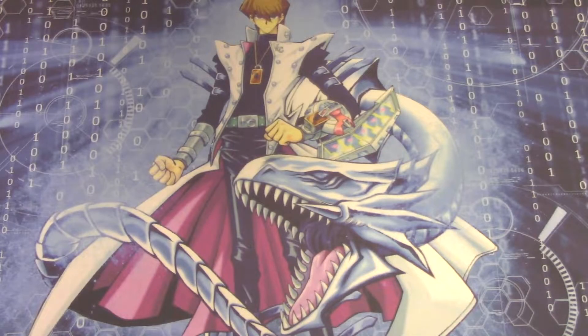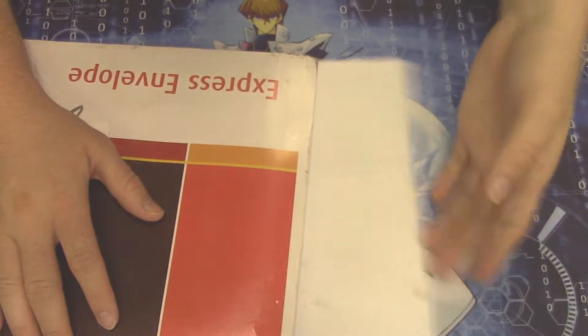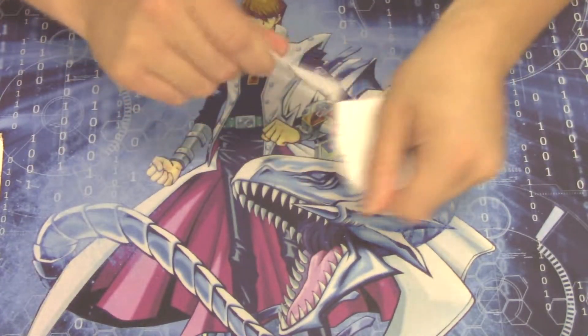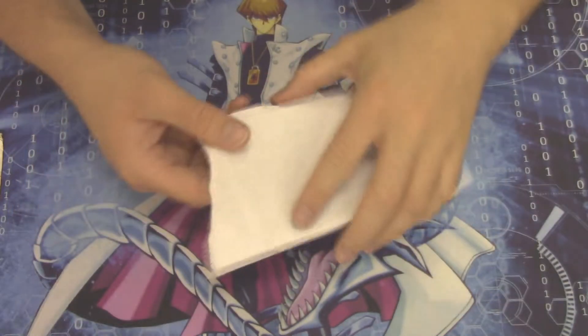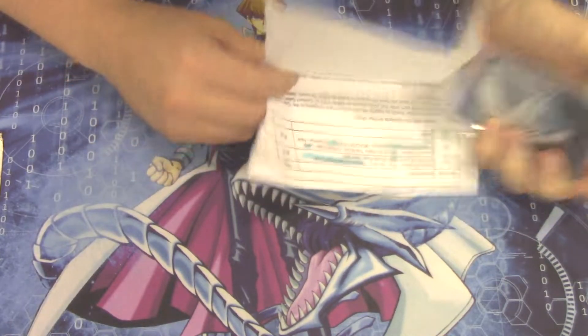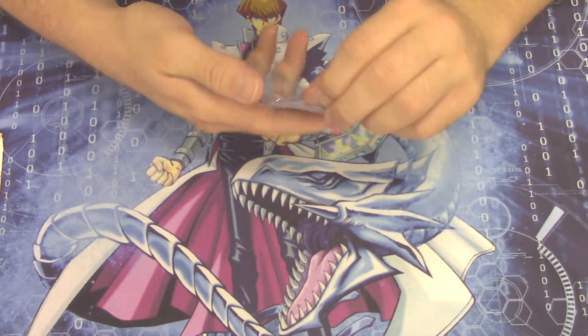Hey everybody, this is Seto and today I'm doing a small mail call video. I apologize if it's loud because I'm at a local spot. We got some stuff from UPS and also one thing that came in the mail. I'll open that first, then get to the UPS package which has stuff from Code of the Duelist. I've been working on a lot of deck profiles lately since it's been the UVU offseason and I've been having fun creating a bunch of fun decks.